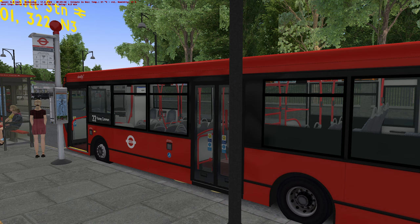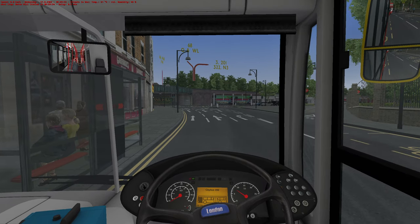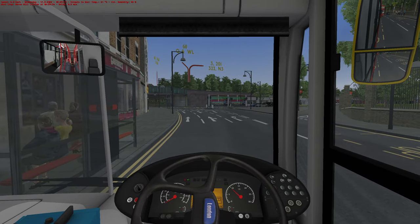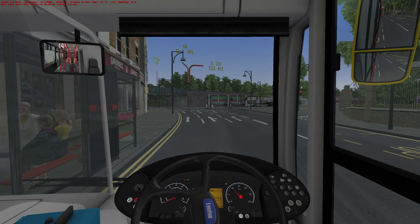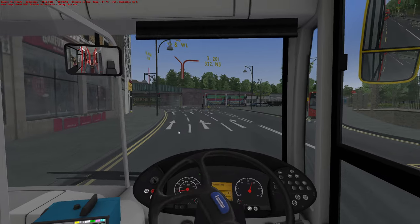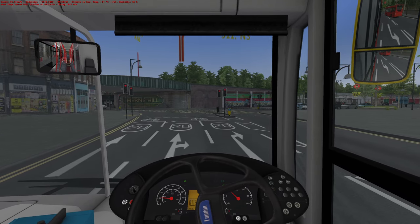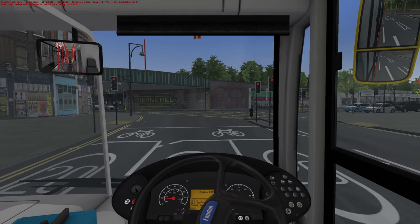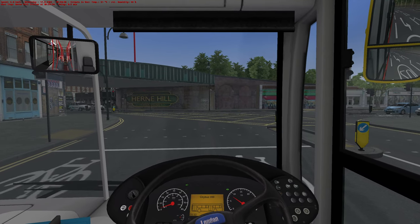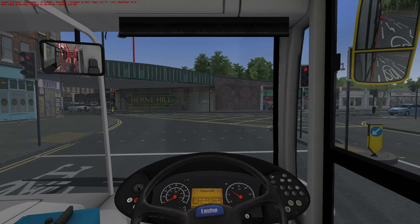We're delayed now. So what we're going to do is we're just going to sack that lot off. If they can't get on the bus, it says it on the front doesn't it? We're off. Oh, you want to get on now? I'm sorry, it's too late now. We're off — we've got a service to run, haven't we? I do like that Herne Hill sign, I think that's fantastic. So bright, isn't it? You can hardly miss it.